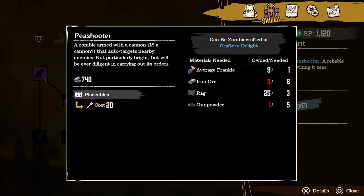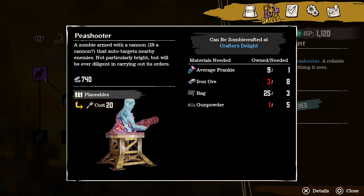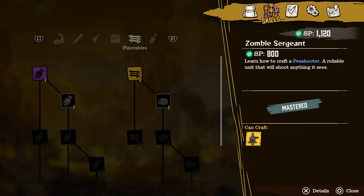The pea shoot zombie has its own cost similar to the placement of the other zombies. It's got a turret cost or projectile cost, so it's 20 per zombie — meaning you'd be able to have at least five of them placeable. When you go to place them you can see you're going to need iron ore, rags, and gunpowder to craft. It's a skill called the Zombie Sergeant and it's going to be 800 skill points.